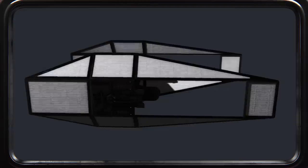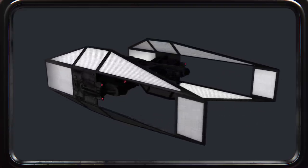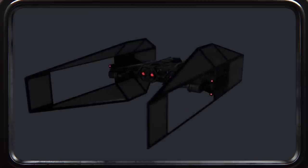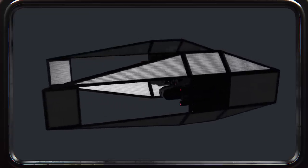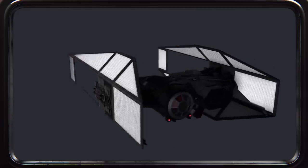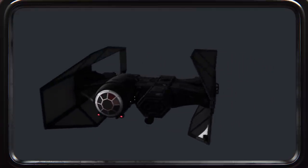From there, I took inspiration from the heavier, bulked-out fuselage of the Silencer and the Advanced, and applied those ideas to the Bomber's design. This filled in a lot of the space and gave the ship this beefy look that I really liked. This looked far more dangerous to me, like you could not stop this thing if it was coming at you at full speed.